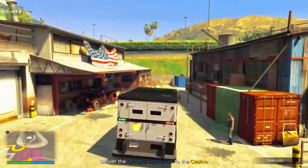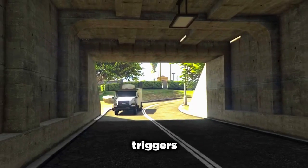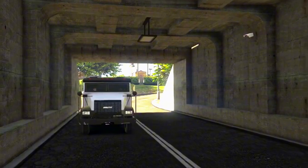Now I'll take the van and drive it into this place. You're probably wondering why — for some reason it triggers the animation, so we just do it like that. It's faster in my opinion. You'll get a black screen and then start loading. The groupie entrance is probably my favorite because it's easier — I haven't tried the other ones but I feel like this one's the best.